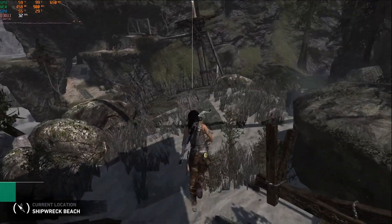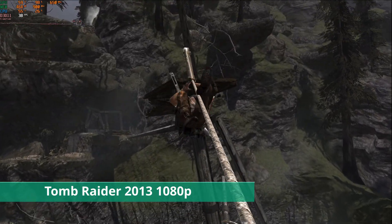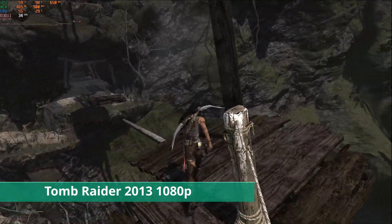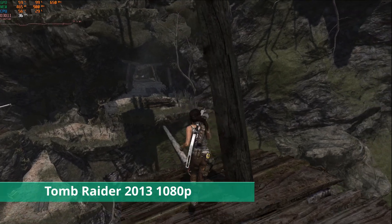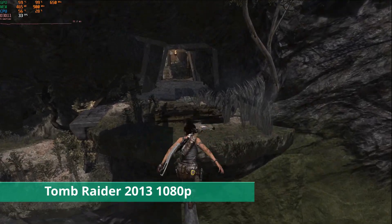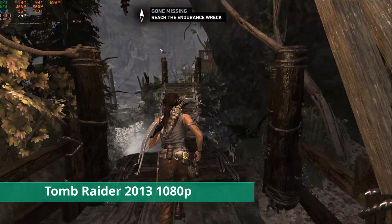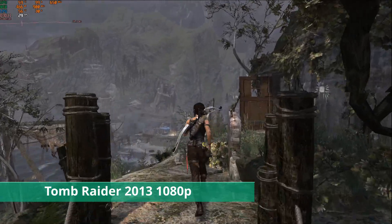Next up is Tomb Raider from 2013. This game always seems to run well on older hardware, but I'm still surprised how well this 9600GT did here, especially with only 512MB of VRAM. This is also one of the games where DX11 would work well. At 1080p, settings at normal except textures which are set to high, and 16xAF and no AA, we get pretty close to hitting that 30fps mark. Even when it dropped below at times, it was still very playable, and reducing the resolution to 900p would certainly get you over a constant 30fps.